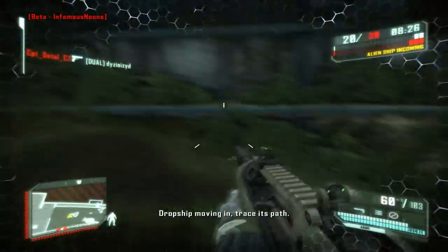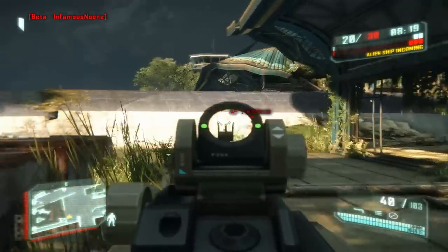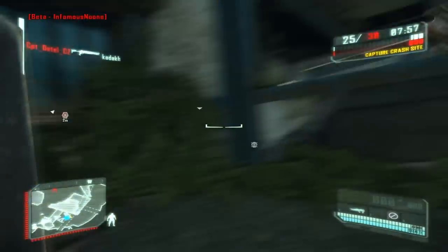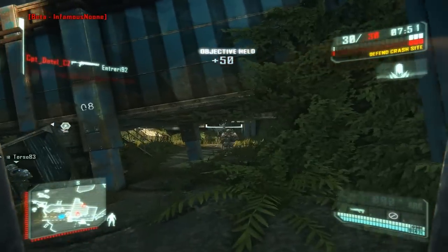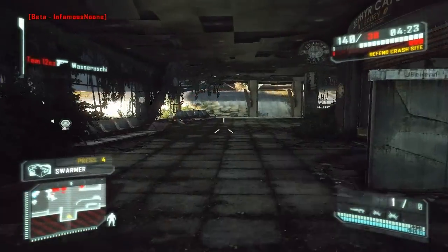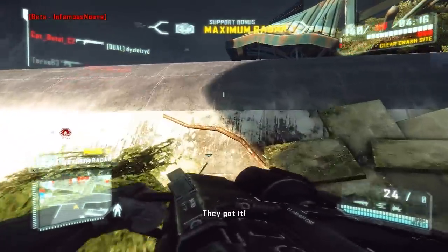My very first game of the Crysis 3 Beta was a 100-round match. I started off as a hunter and I loved the graphics and how optimized it really was. As I started to rank up and get better, I found out that if you press X on your keyboard, a customization menu for your weapon pops up while you're alive. That's really awesome — in Battlefield you can't do that while alive. I really like this feature.